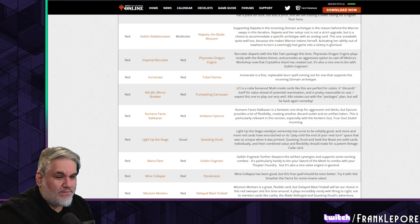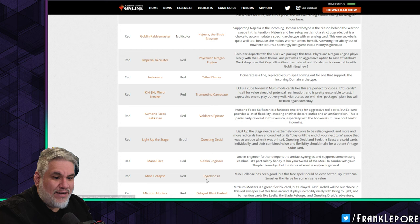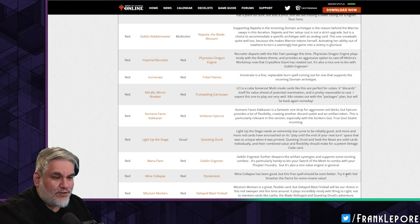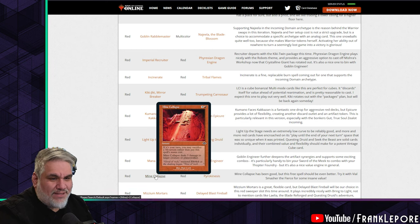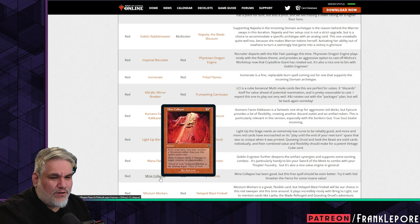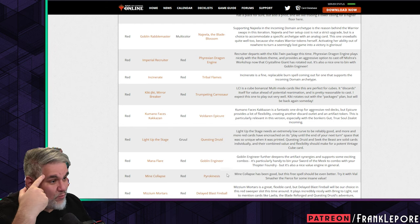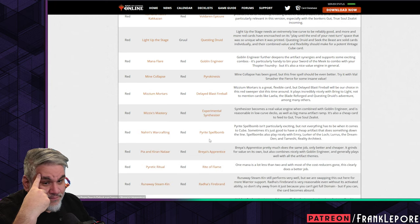Mind Collapse is out for Pyrokinesis — we're playing more free spells. Mind Collapse has been good but the free spell should be even better. Try it with Vile Smasher the Fierce for some insane value. Pyrokinesis deals one less damage and can't hit planeswalkers, which is kind of a big deal, but it's really just one free spell for another — I don't see it being that big a deal.